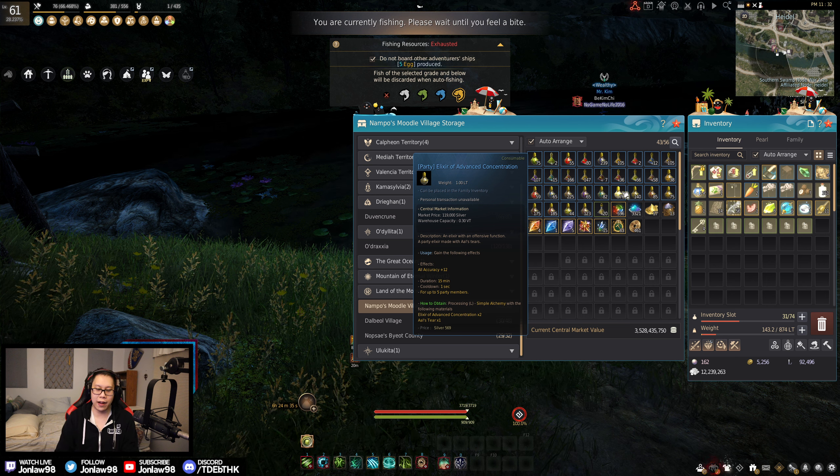The next one is Advanced Concentration. 99% of grind spots probably won't need it except for the higher-end ones like Crypt of Resting Thoughts and the Oolakita areas, which do actually require accuracy. I use this more for PvP because it's more relevant when you're fighting players that are built differently.